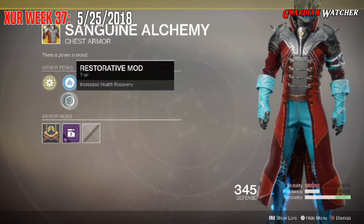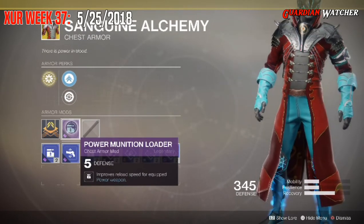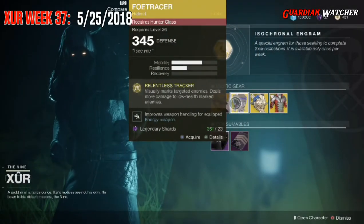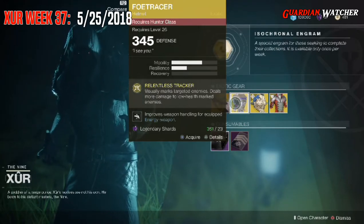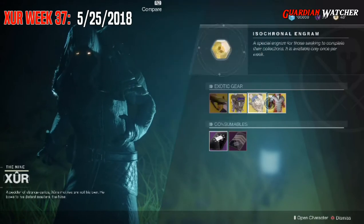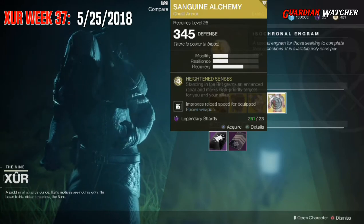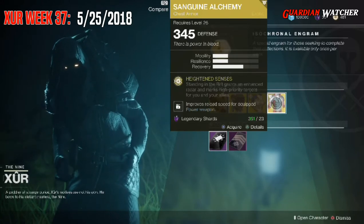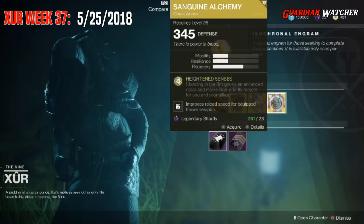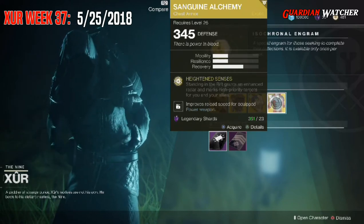Then we have Mobility Enhancement Mod, Restorative Mod, and Power Munition Loader. The Sanguine Alchemy works a little bit like the Foe Tracer where it actually marks targets visually, so you will be able to see them through your HUD — not through the mini map. And not just you, but your allies can see them as well, which is amazing. So if you are someone who likes using a support class for your Warlock, this is definitely the exotic to do it with.